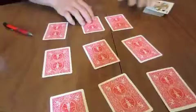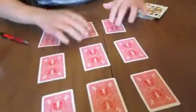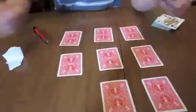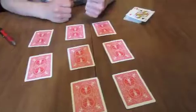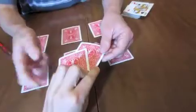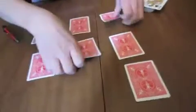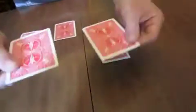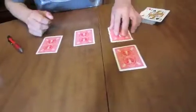What we're going to do is I'm going to have a spectator. First of all, I'm going to pick up two cards and you eliminate one. That one. Now you pick up two cards and I eliminate one. I'll do it. I'll eliminate this one. I pick up two cards and you eliminate one. You pick up two and I eliminate one. This one. I'm going to pick up two and you eliminate one. You pick up two and I eliminate one. This one.